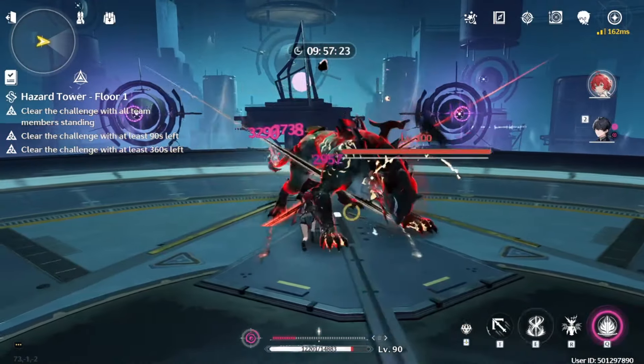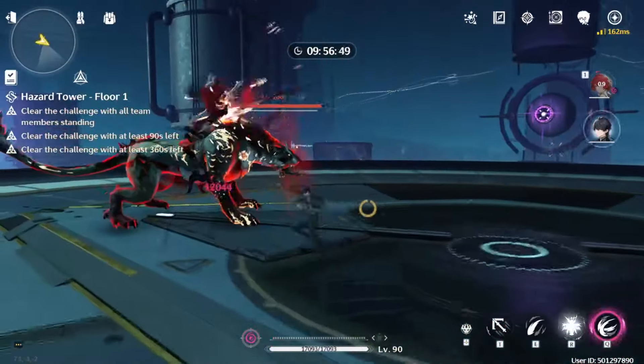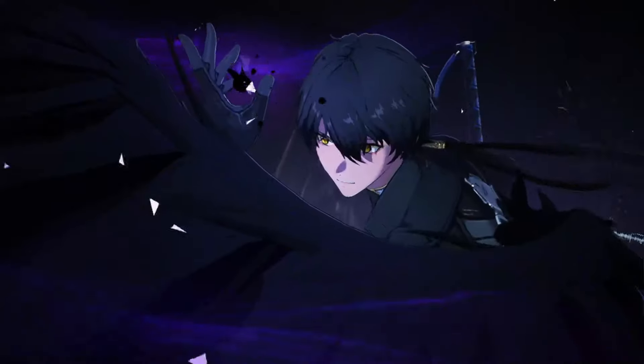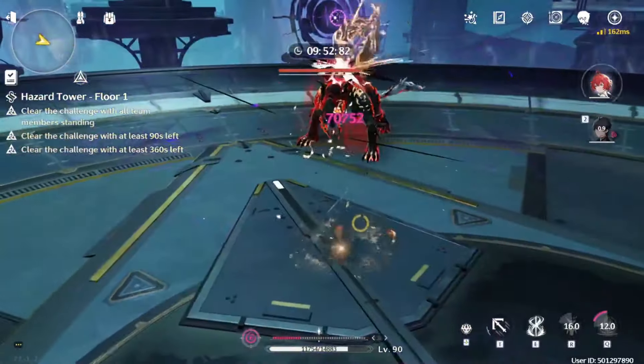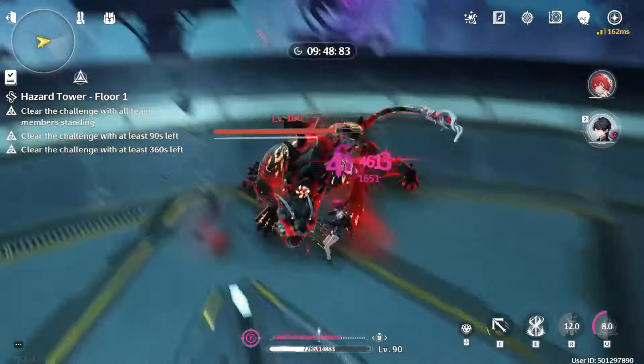Okay, middle tower, floor 1. For the Ritecrasher you want to break his shield as fast as possible. If you don't, he will start doing more annoying attacks where he goes running around the arena. It's not that much about damage — more about using your intro and auto skills to break it faster.